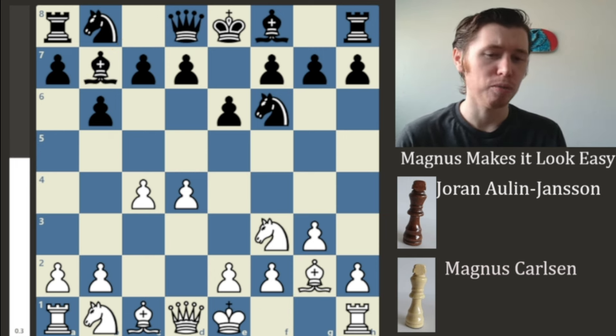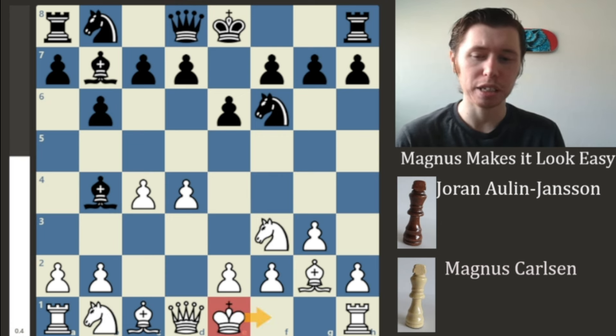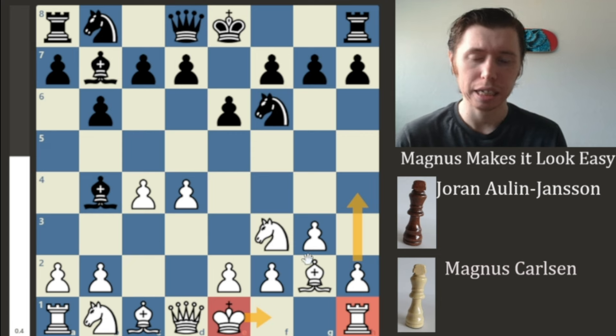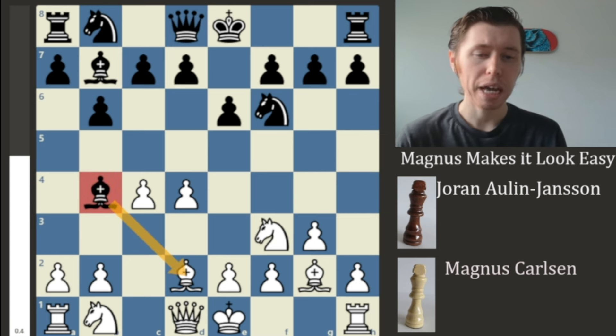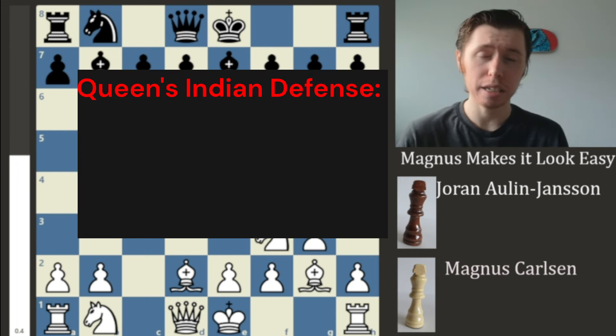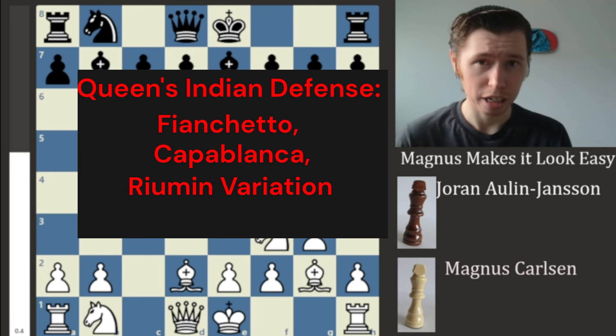Usually you see the bishop fianchettoing onto the long diagonal — that is the entire point — and potentially building up for future movement with the D-pawn or the C-pawn. We now have the move G3 from Magnus, looking to counter the fianchettoing of the light-squared bishop with fianchettoing his own light-squared bishop. We have Bishop to B7 and Bishop to G2. And now we have a very interesting move: Bishop to B4 with a check, delivering a check and asking what do you want to put in front of the king. Magnus plays Bishop to D2, and instead of trading off the bishops, we have the bishop going back to the E7 square. This is called the Queen's Indian Defense Fianchetto-Capablanca-Royman Variation.